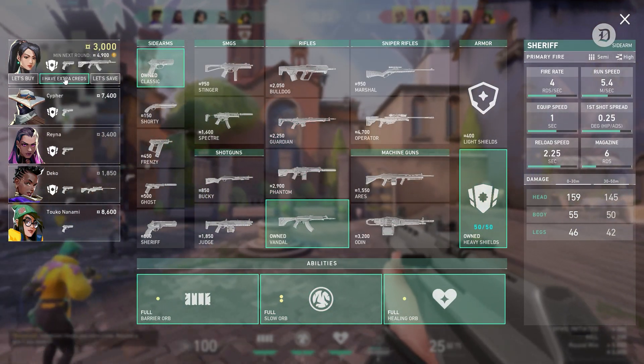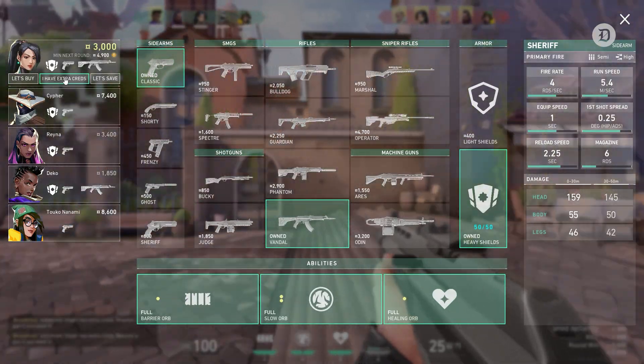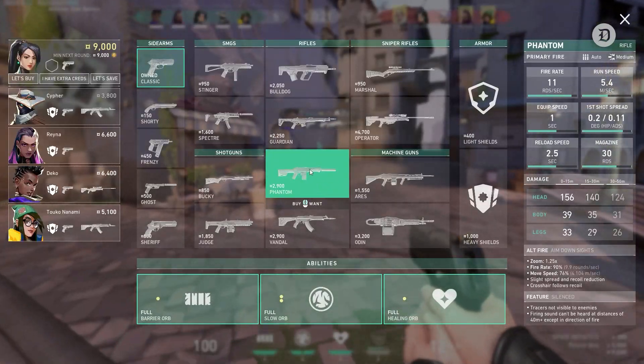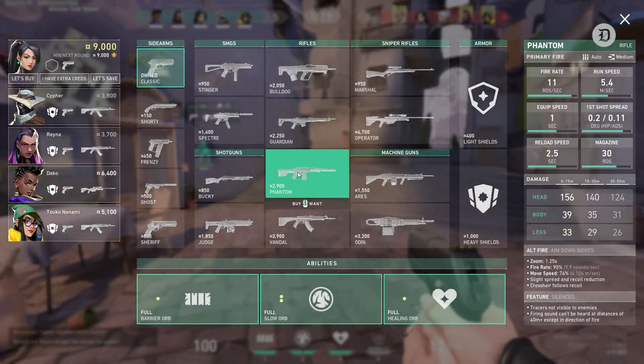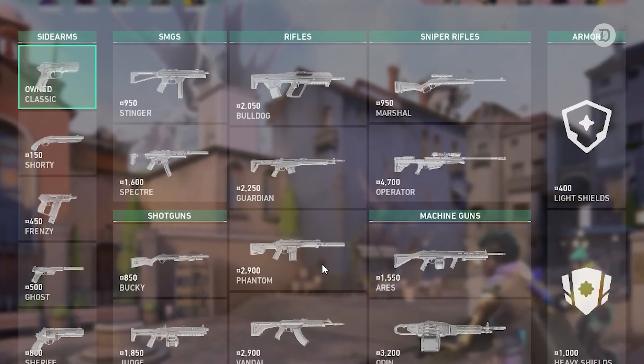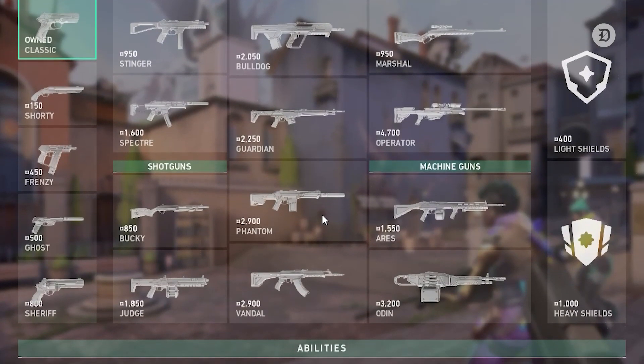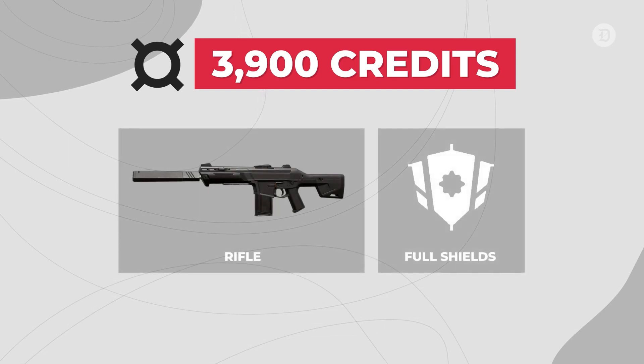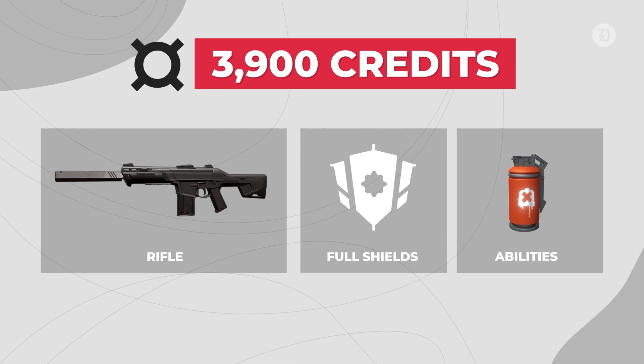Consider buying for your teammates if you have the credits, to give you a fighting chance in damaging the enemy economy. If your teammate is loaded with credits, ask for a buy, especially if they're getting close to the 9,000 credit limit. The Valorant buy menu lists every weapon price and tells you exactly how many credits you will have in the next round. Remember, 3,900 is the amount needed for full armor and a rifle, and extra credits are needed for your agent's abilities.